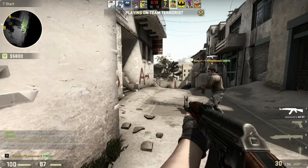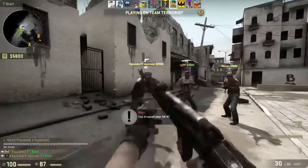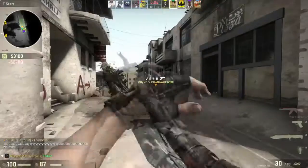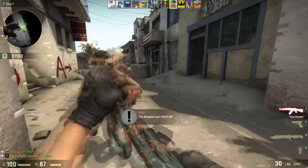Can I get a buy? Purple, give it to me. I need to buy. You have money. You have an AK. No — oh, I do.